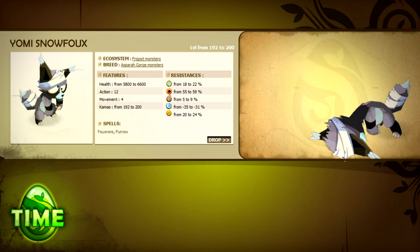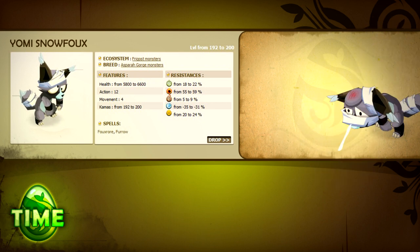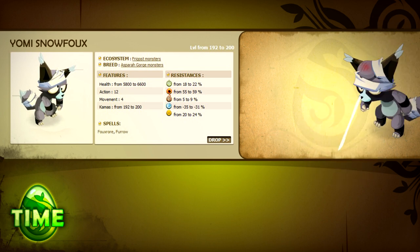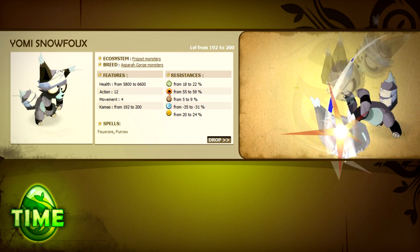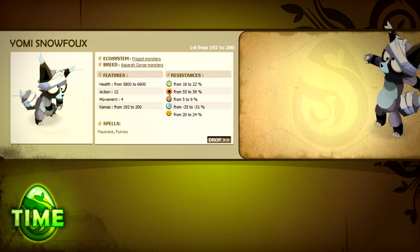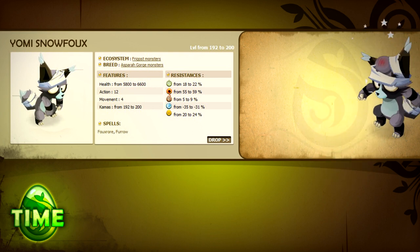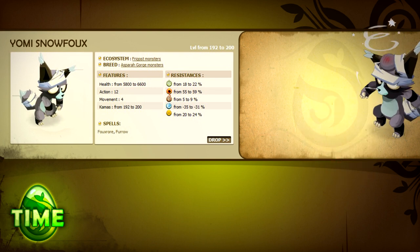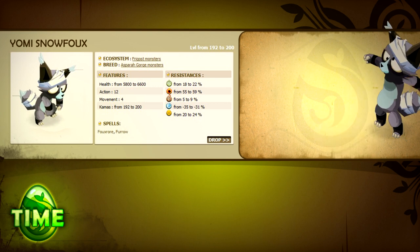By itself, the Yomi is not too bad — its attack spell doesn't pack a lot of punch. Put one in a group of snow foxes, however, and you have a more dangerous situation. Its Foxroar spell will immobilize you while the Yomi uses Furrow to heal its allies. Use line of sight to keep it away from its allies if you notice that it's healing too much. Beware of hitting this monster with a weapon, as additional erosion can be devastating if ignored. If a powerful monster hits you while you have 30% erosion, your hit points will be gone before you know it.